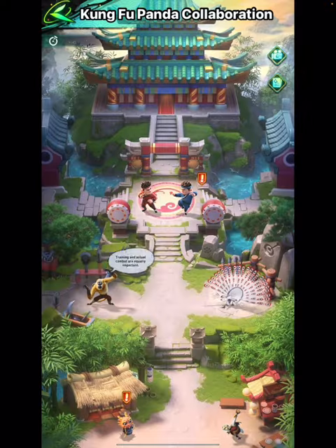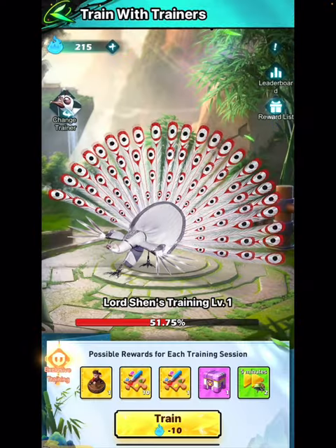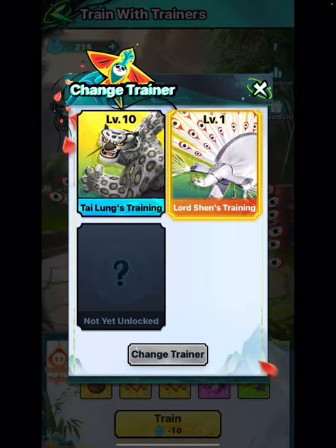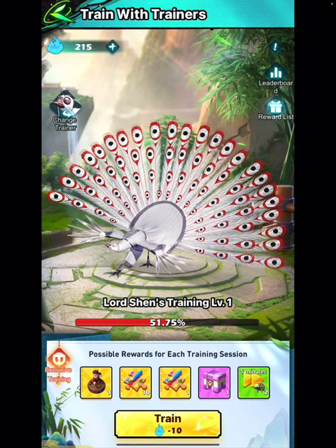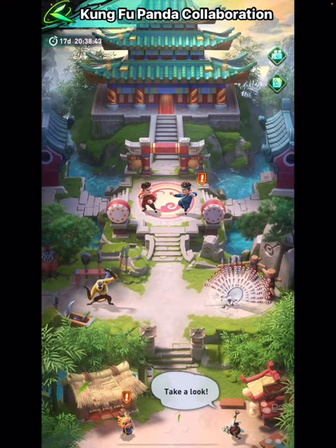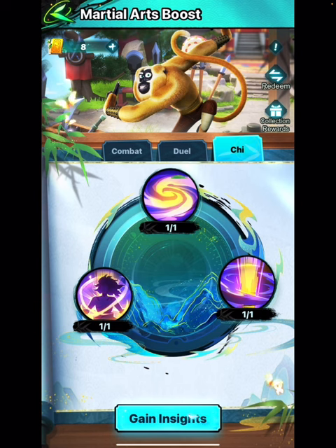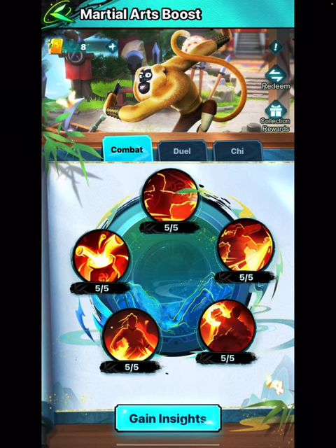The second thing I want to talk about is the new trainer right here — when you click on this button. Where you should really pay attention when it comes to hitting this is of course the monkey, because it's extremely smart to first finish your research here in order to hit much harder every time, since you're always going to need gold.